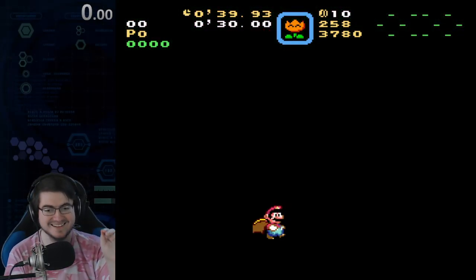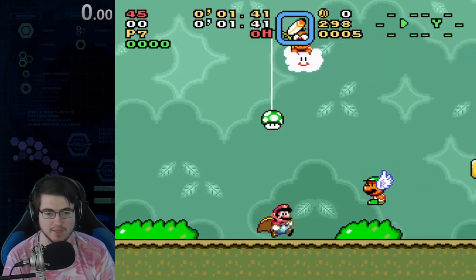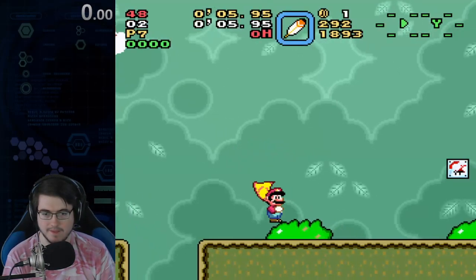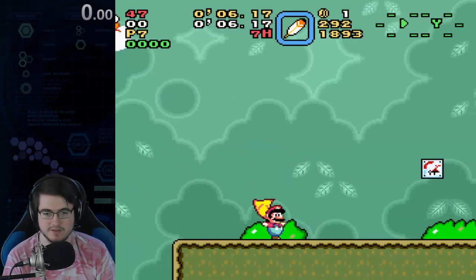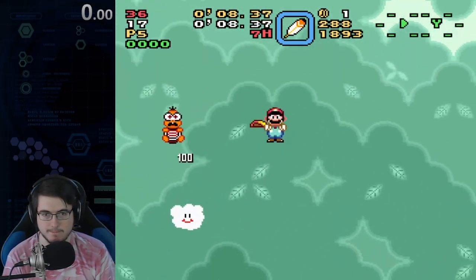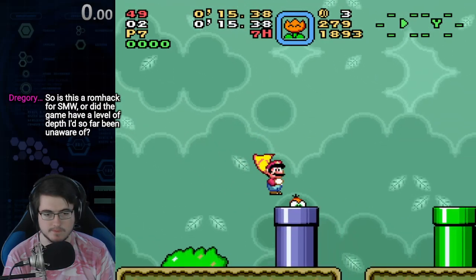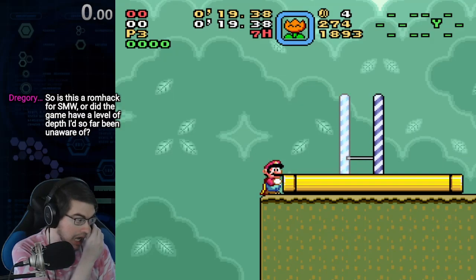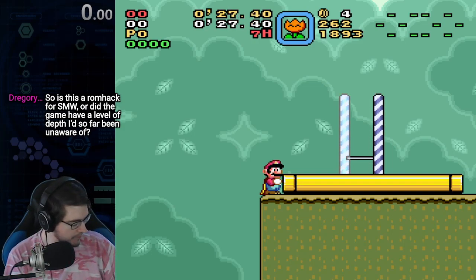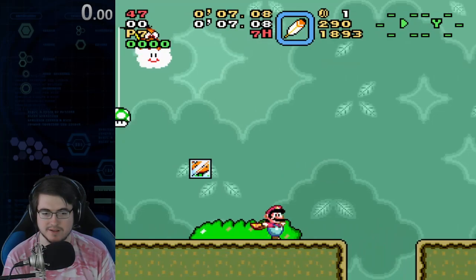Don't carry the P-Switch past the gold tape — it'll turn into a cape and get rid of the fire flower we worked so hard to get. The other thing that'll happen is that you won't kill him. If you don't kill him, I usually fly past this, do a flight at the end of this platform, then double back a bit to kill him, and then pick up the fire flower here. It's a little bit sketchier.